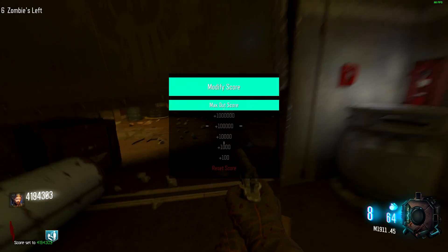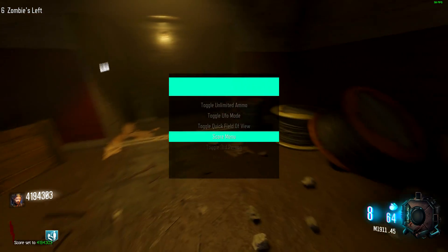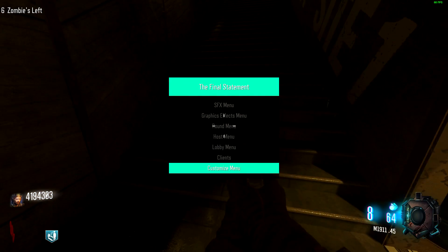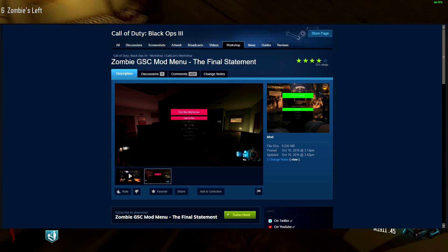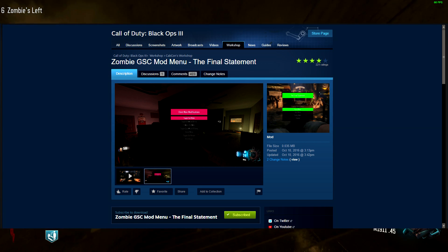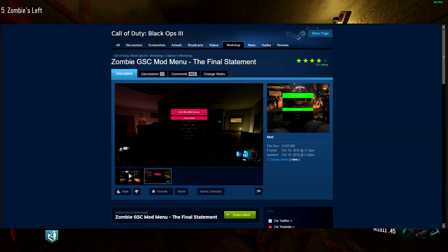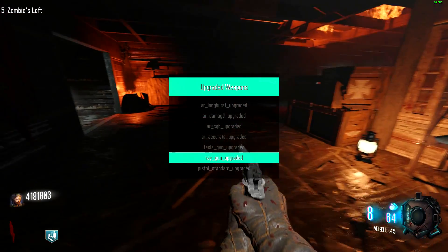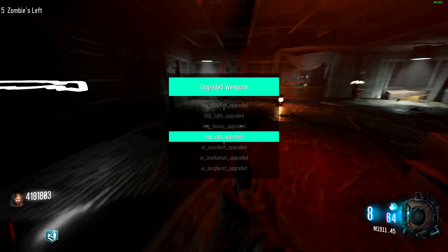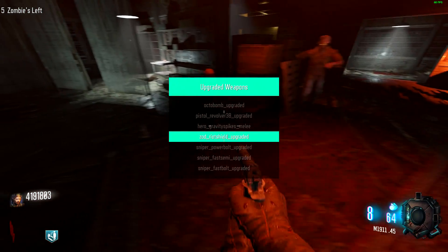So without any further ado, let's get into the tutorial. The first thing you're going to do is go into the Steam Workshop and download the CSG mod menu. I will leave the link down in the description below. There are two different versions of this mod menu: a simpler version and a more complicated version. I'll be showcasing the simpler version here in the video, but I'll label them both in the description. Downloading this mod menu will give you all of the perks you had with the console enabler and even more.